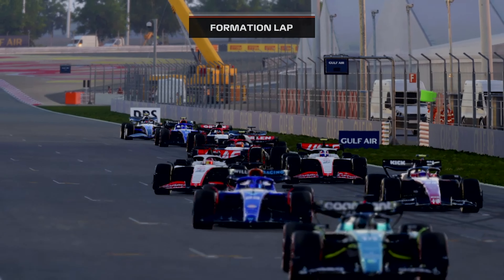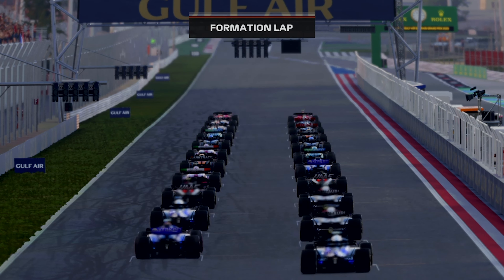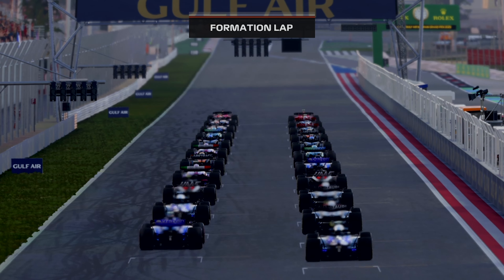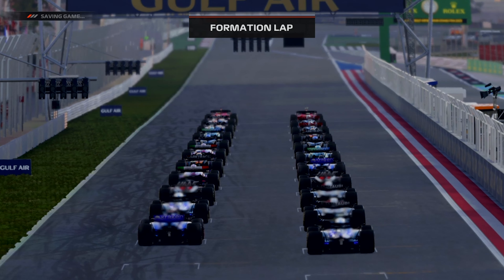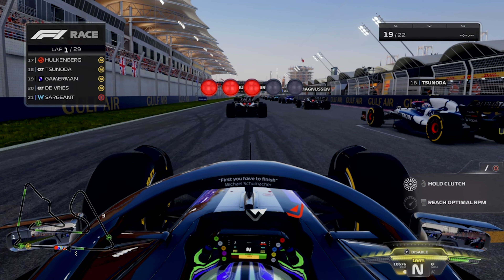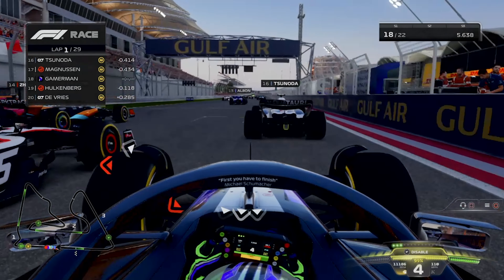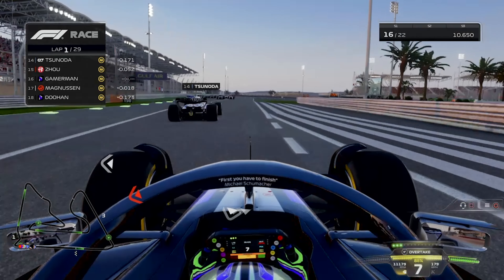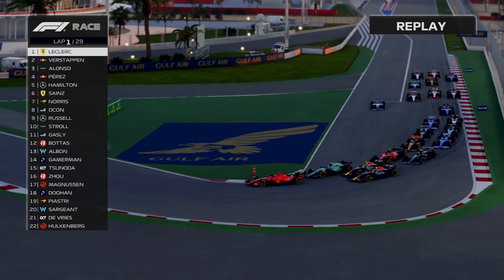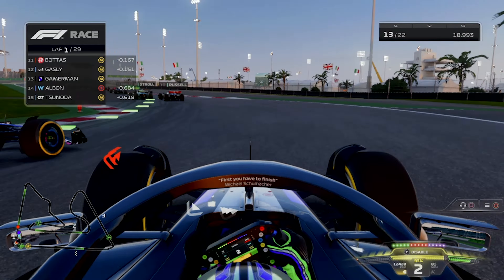Here we are forming up for the first race of the season on the grid, starting P19 behind both the Haases. What are we going to be able to do off the start? Are we going to get past everyone? Are we going to bog down and drop to last? We don't know until all five red lights go out. And they're all on — lights out and away we go for the first round of the 2023 career mode in Bahrain! And we are trying to weave our way through the traffic, already up to P15.